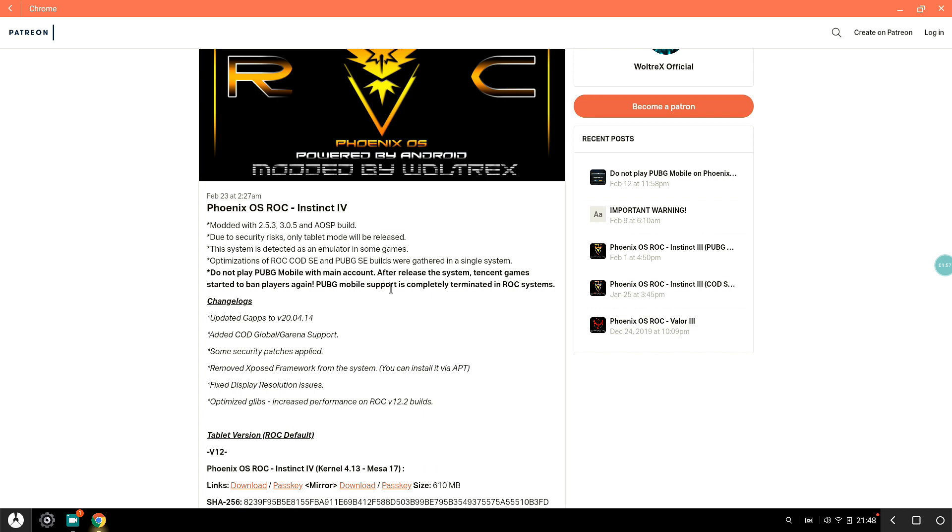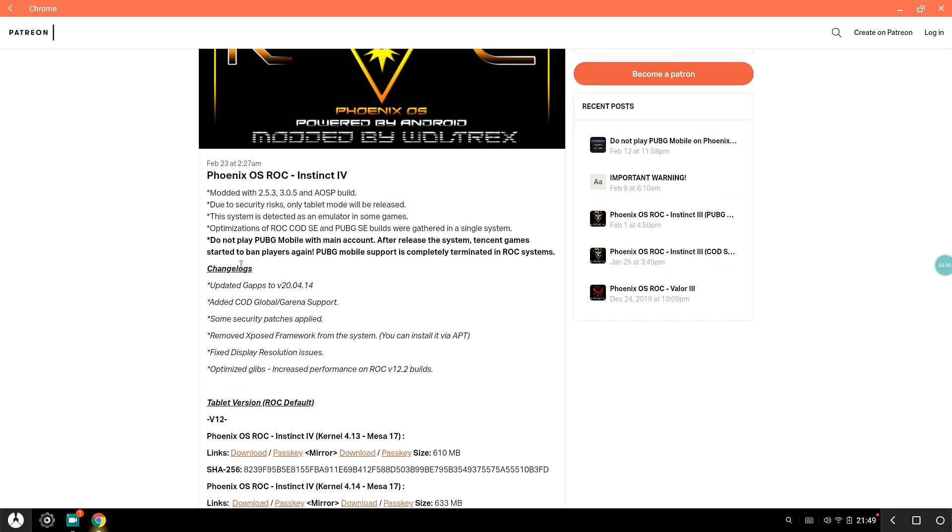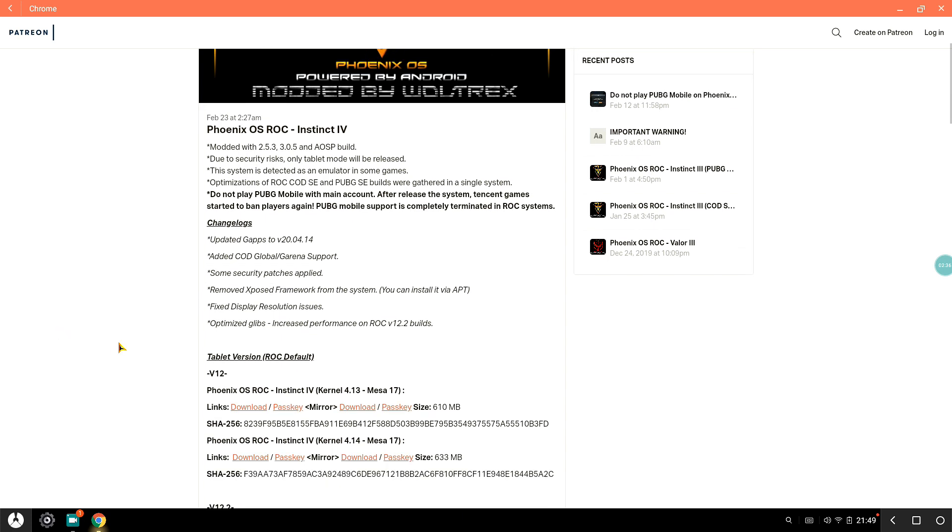If you want to play on your main account, go to VIP Console 2.0 — it's really good. The number of people who have complained about getting banned is really low. I play on it every day and haven't been banned yet. The developer is Vultrix, and the changelog includes an updated GPS and added COD Global support.